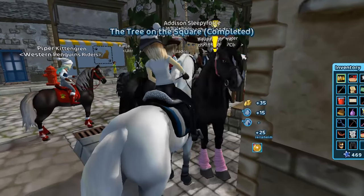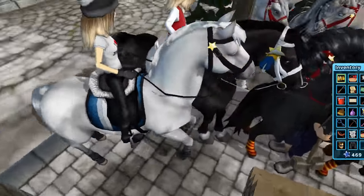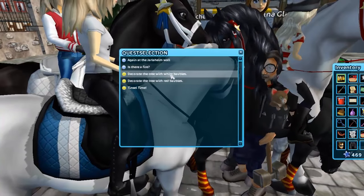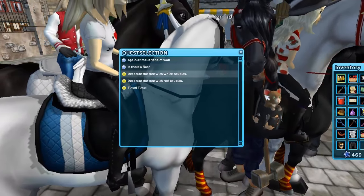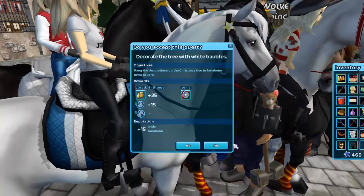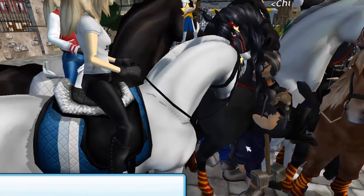Oh wow, you've got a lot of quests with Gavin! Guys, get out of the way! Decorate the tree with white baubles - is that how you pronounce it? Decorate the tree with red baubles, and tinsel time! We've got a lot of fragments of Christmas and Christmas wishes.